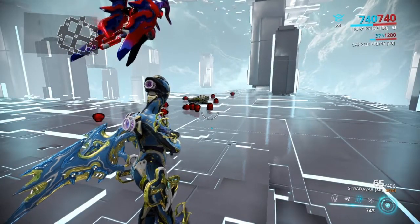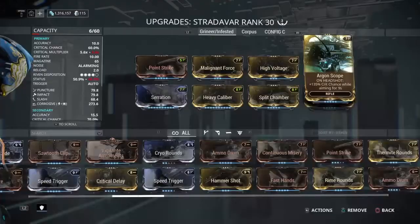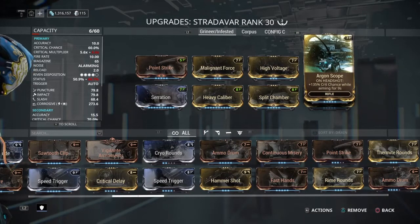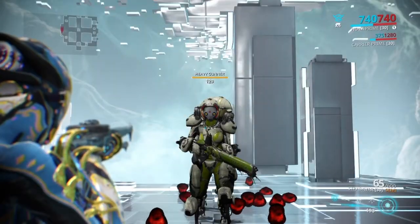In semi-auto mode with Hammer Shot, it takes about an average of 15 or so rounds to kill a level 120 heavy gunner. Now let's take a look with Argon Scope. Like I said, it doesn't really help for auto fire because it can't push crit chance from 60 to over 100 to give us those orange crits, so I'm only going to show it with semi-auto, because it does make quite a difference.